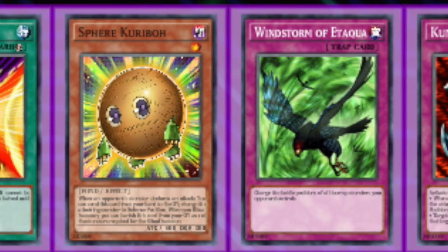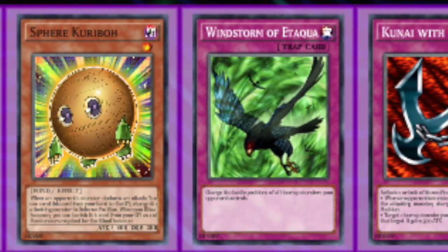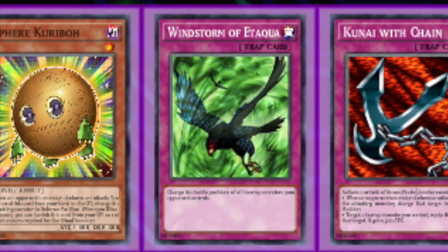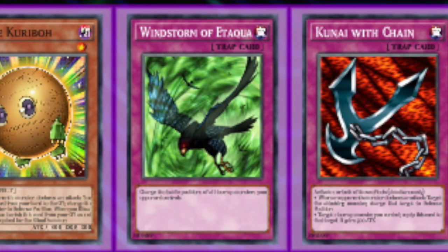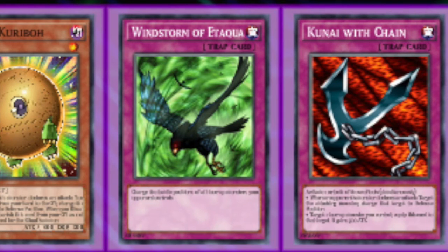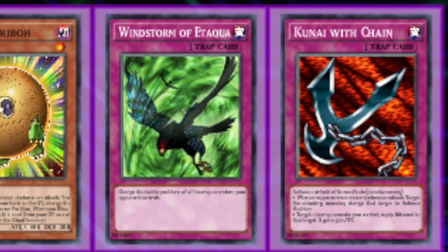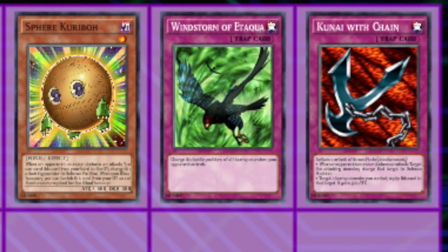Sphere Karibo, Windstorm, and Kunai are all options you can mix and match. Windstorm is 100% the three-of you need in the deck. Sphere and Kunai can be subbed out for one another. Sphere switching something to defense doesn't target, so against Blue Eyes that's critical. However, Kunai gives the deck a mirror match advantage — not only switching to defense but pumping something by 500 can turn the entire game around. If you're on a budget, play Kunai; if you really need the non-targeting stall against Blue Eyes, go Sphere.